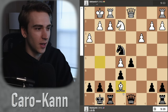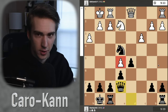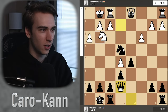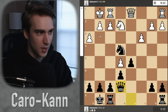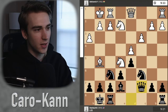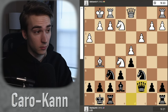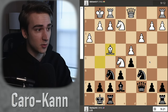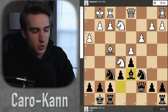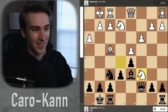So what do I do instead? I play queen c7, trying to add pressure to the knight. I'm threatening to win a pawn with knight takes and then queen takes at the end. He plays bishop back, kind of x-raying my queen. Of course I saw that coming. I want to play bishop d6, and now I'm staring at his bishop through the knight. Let's see what happens.